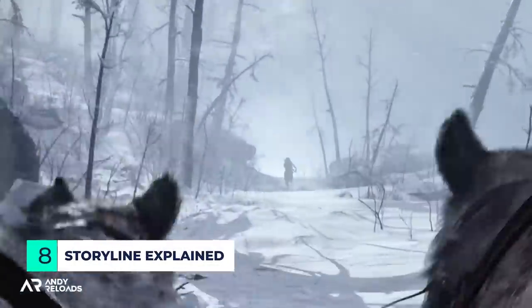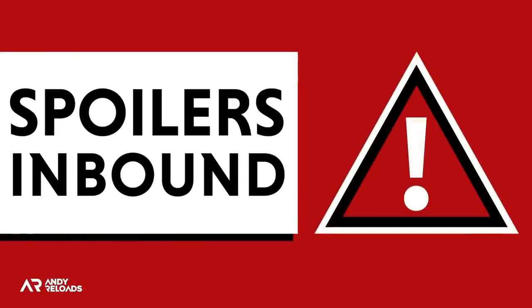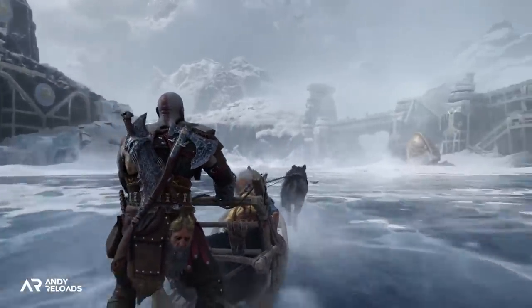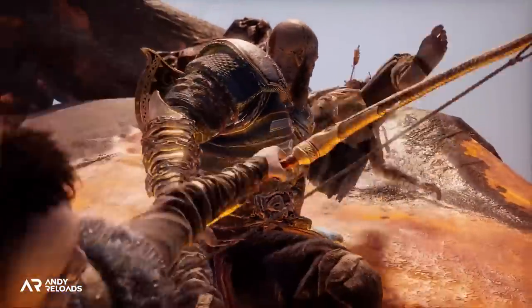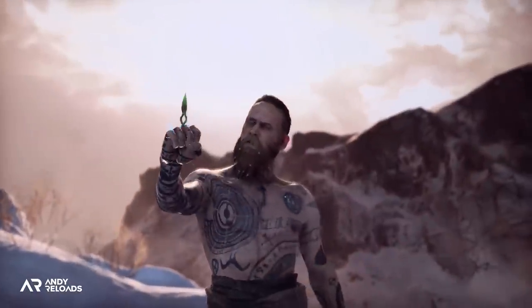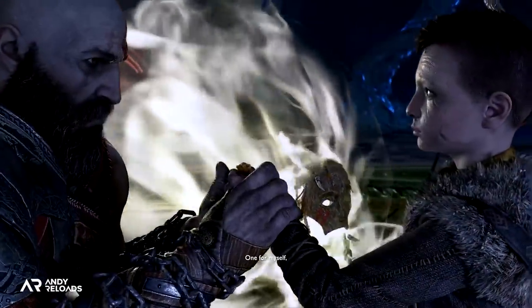Regarding the story, God of War Ragnarok takes place a few years after its prequel as the freezing winds of Fimbulwinter have come to Midgard and the Nine Realms. Fimbulwinter is a great winter storm preceding the end of the world — after three winters, numerous wars bring forth Ragnarok, the Norse apocalypse. This was triggered when Kratos and Atreus inadvertently killed Baldur, Freya and Odin's son, starting Ragnarok earlier than prophesized.